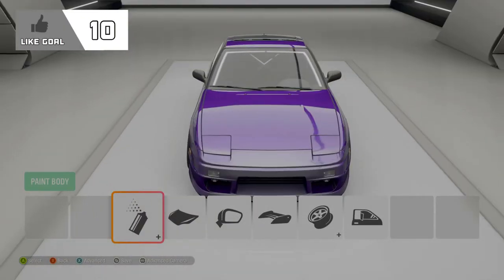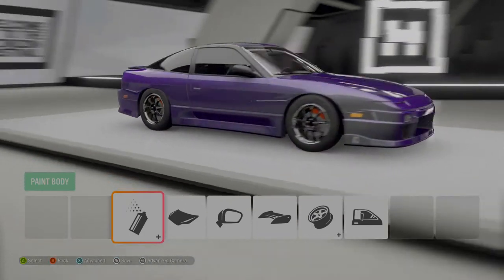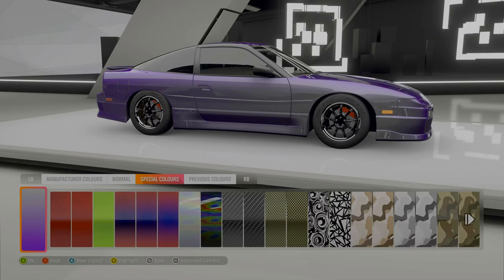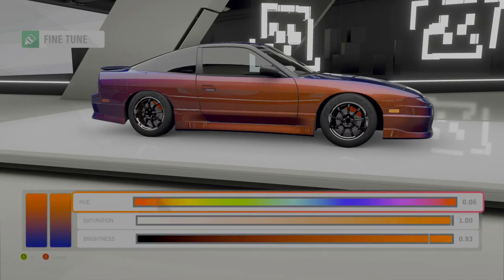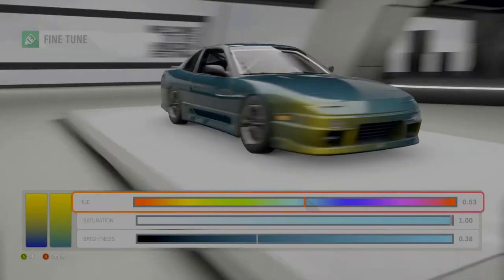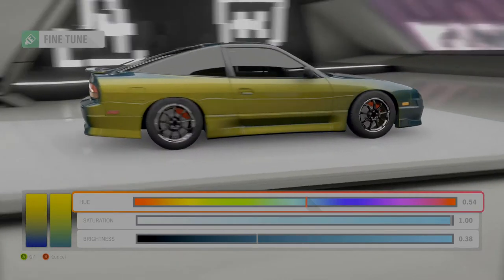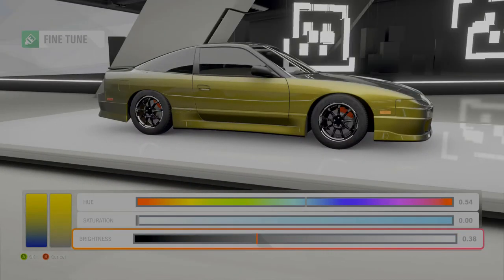So we've got a 240SX here in purple and silver. I'm going to show you guys how to do the different color two-tone thing, as that's one of the questions I've been asked. If you head over to the special colors, you get these three colors. They're all two-tone colors. You press X and that gives you your base color — let's do a yellow — and then you press Y for a highlight and change that to whatever you want, like a nice yellow and blue. You can also use the saturation and put it all the way down to white, which gives you the gray, black, and white palette for the brightness.